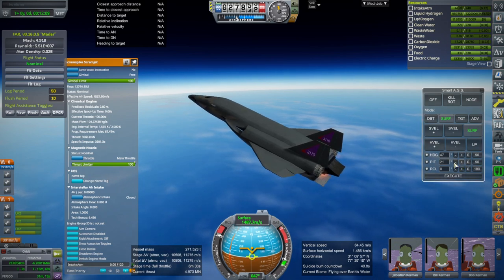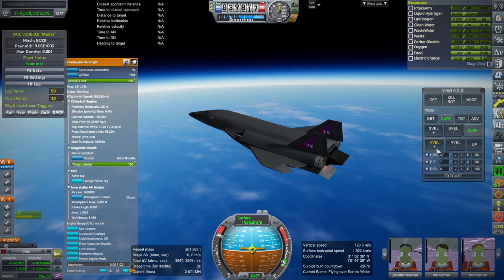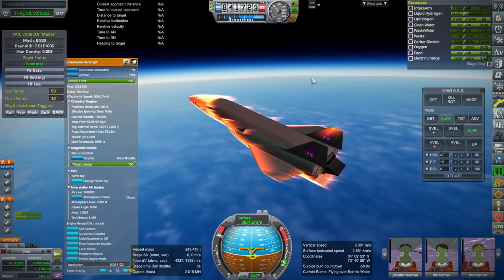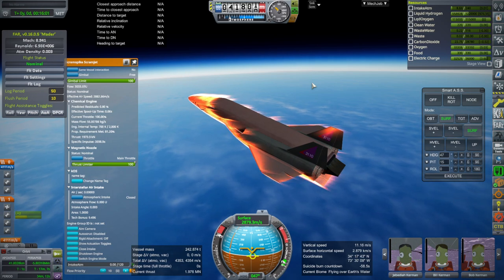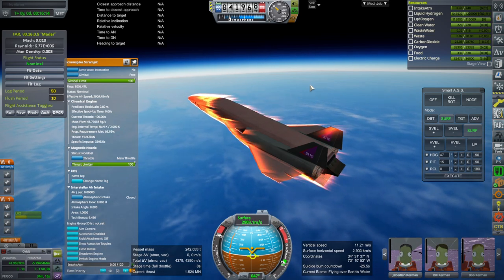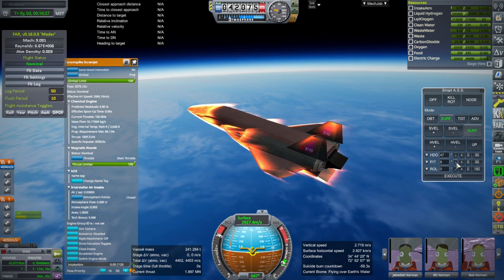We have to watch out for heat. Switching off the jet ramjets and closing their intakes. Mach 6, Mach 7, Mach 8 — but acceleration is not going so well now. Once we hit Mach 9 I'll switch modes. Mach 9 at 42 kilometers — that's not so good. It seems like we need Mach 9.5 or so for the second mode.